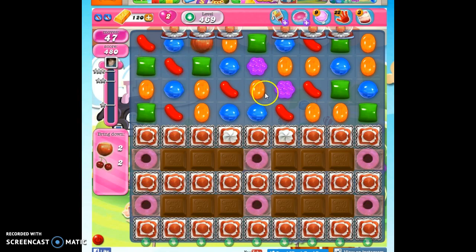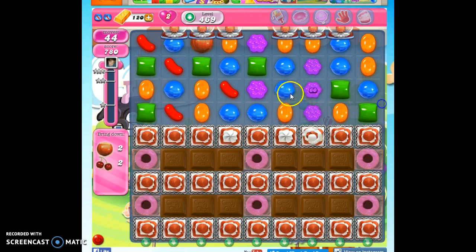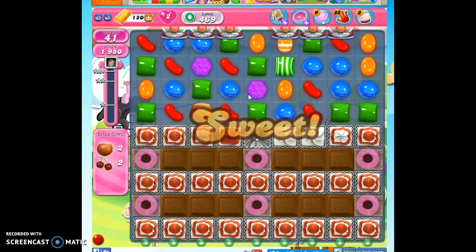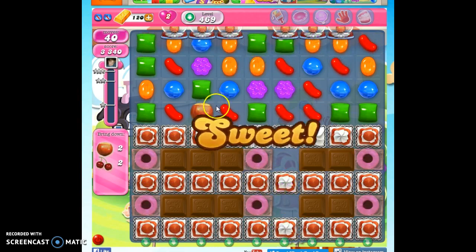We're going to be using probably almost all of those 50 moves, and it's going to be a little bit tedious work. Sometimes we won't even have but one move we can make, and we might even get some automatic shuffles. Besides the frosting and chocolate as a detriment, we also have the ingredients, which can be detrimental because it's a space that the candy can't stay in, so it's just kind of in our way often.